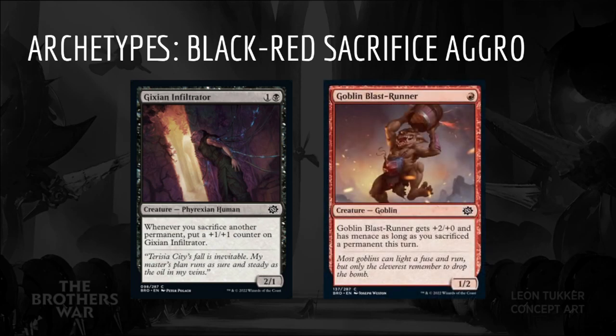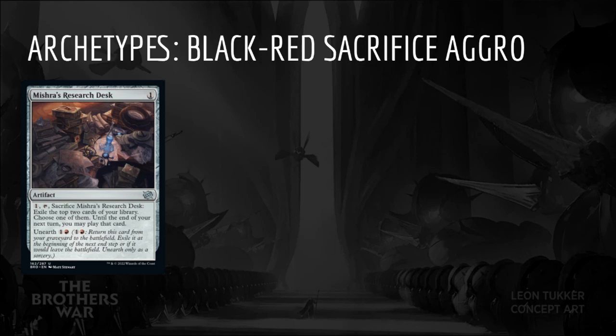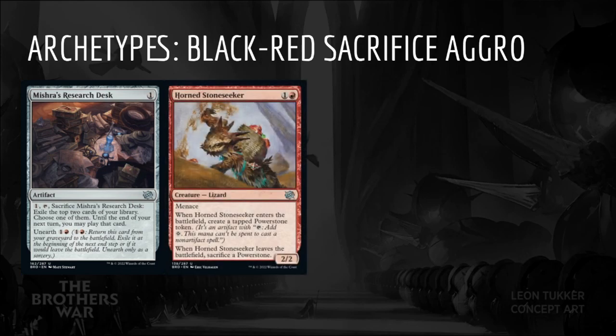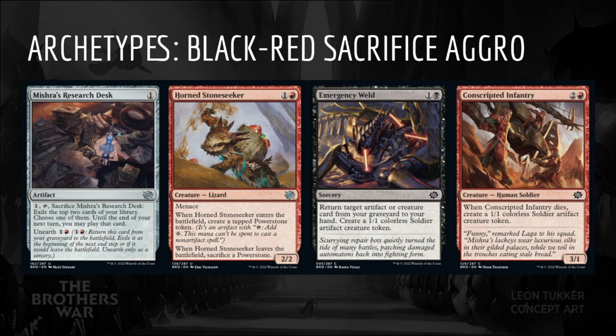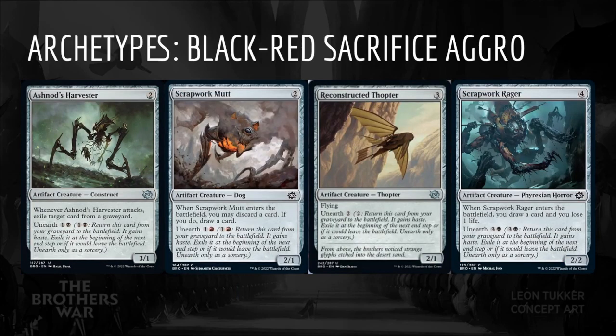Goblin Blast Runner is similar but probably a bit too finicky. In terms of artifacts to feed our hungry sacrifice outlets, the cheap artifacts that draw cards are all excellent. Mishra's Research Desk helps keep the gas flowing later in the game or can be sacrificed if needed. Horned Stone Seeker is an absolutely premium 2-drop that provides a Power Stone — it even has Menace. Emergency Weld and Conscripted Infantry are solid value spells that leave behind artifact soldier tokens. Unearth also gives us additional value and sacrifice triggers. Ashnod's Harvester, Scrapwork Mutt, Reconstructed Thopter, and Scrapwork Rager will all play well here.